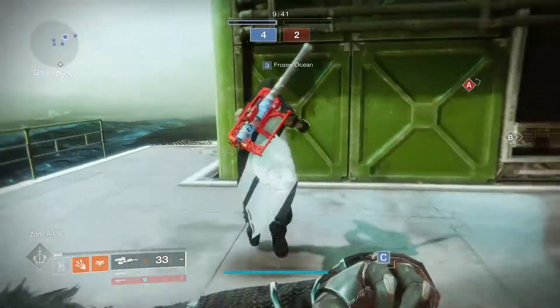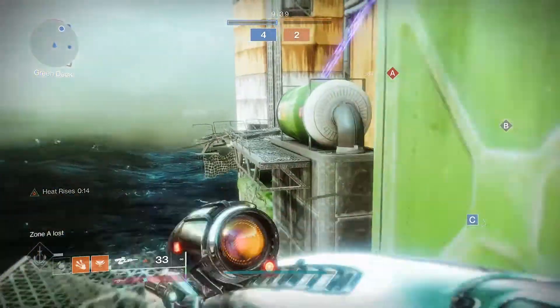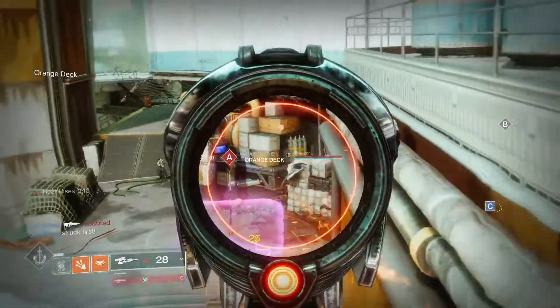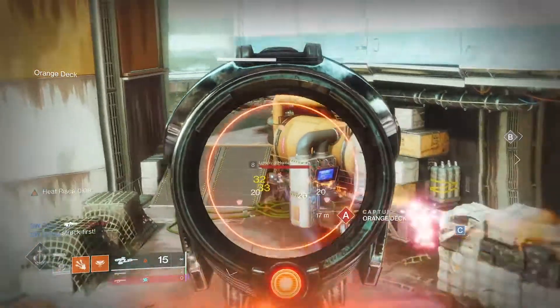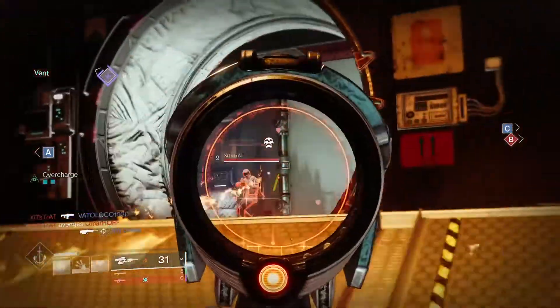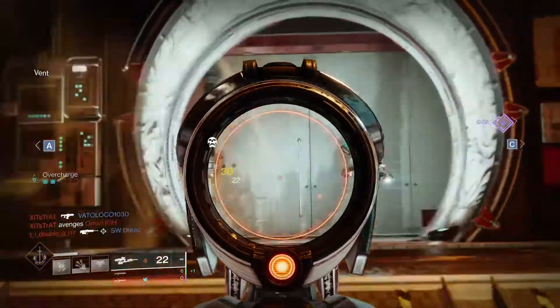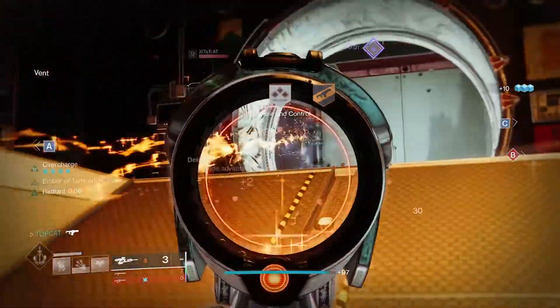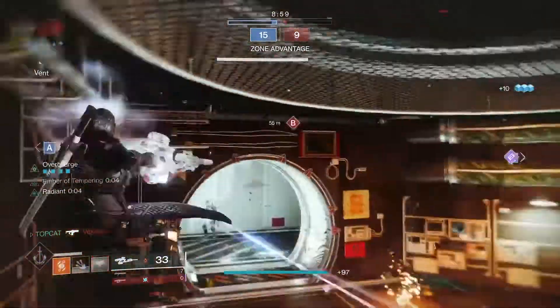Back to the Vex — I would say this is going to be our top pick when using these boots. At base, the Vex does 36 for a crit. With Radiant, this is going to push it out to 39, which is modest at best — I believe it's somewhere around 8%. But when you start chaining these kills, it starts getting quite potent.